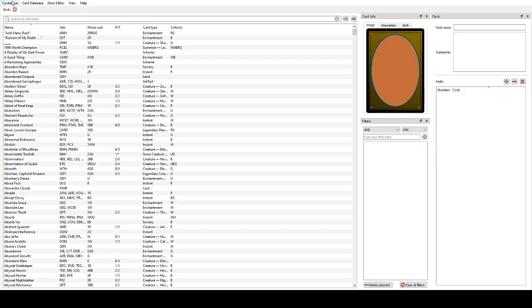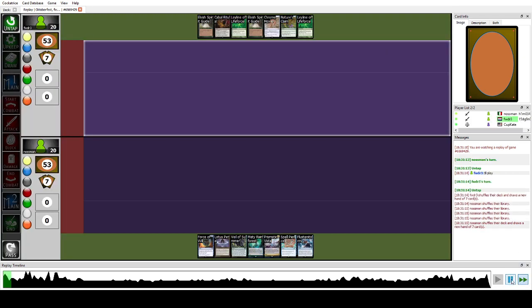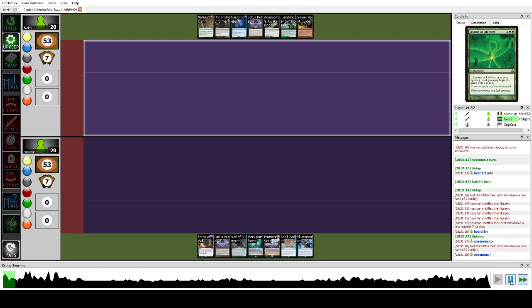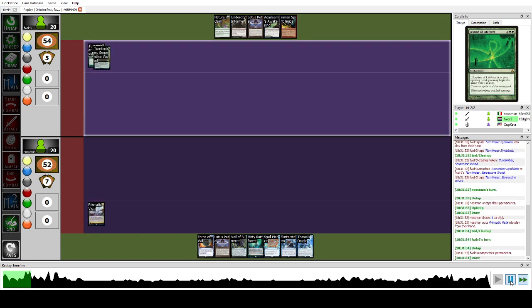That deck tends to win game one due to its raw power and consistency, so winning game one was actually a great shot. They decided to live on Force to play around counterspells, which was pretty smart — I didn't think about that. But we also have other types of interaction like Tormod's Crypt, so it's not too much to bear.